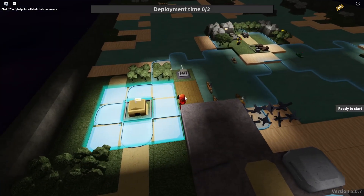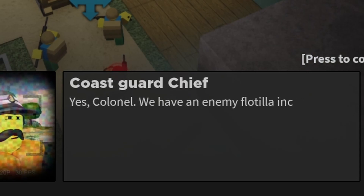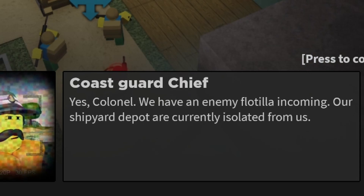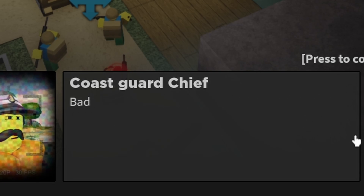Is this a defensive mission? Oh, no. Alright, Coast Guard, give me your report. Yes, Colonel, we have an enemy flotilla incoming. Our shipyard depots are currently isolated from us. Good news - we already have the crew on board and coastal gun ready.